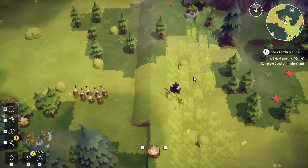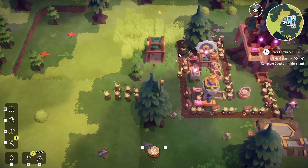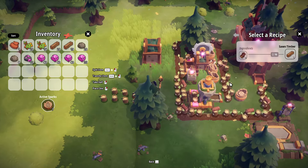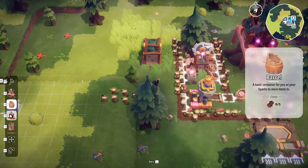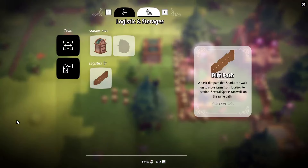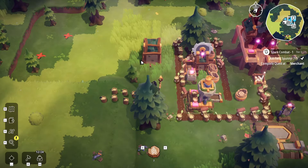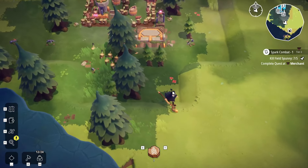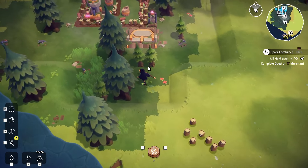We've done the merchant mission. Did it say we can make something else now? Not yet. What did we get with the new building? Not yet either. I guess we'll just go back to the merchant and see what happens.